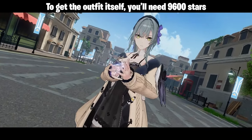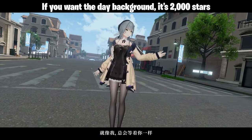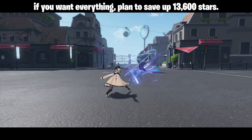To get the outfit itself, you'll need 9,600 stars. If you want the day background, it's 2,000 stars, and another 2,000 for the night background. So if you want everything, plan to save up 13,600 stars.